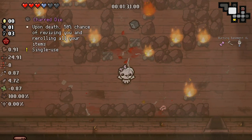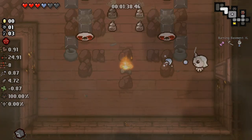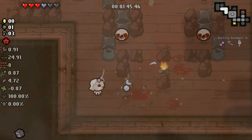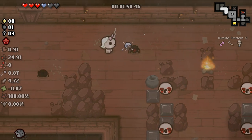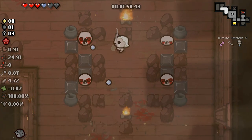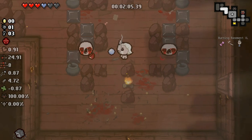We've got the Charred Dice — upon death, 50% chance of reviving and reroll. That sounds great. It's a chance at a revive. It's not a great revive because it could reroll into terrible items, but 50% chance to revive in a trinket is pretty damn strong. That's essentially Guppy's Collar in a trinket. And Flatworm basically does nothing — it's just visual. I can't think of many scenarios in which having Flatworm will help us.